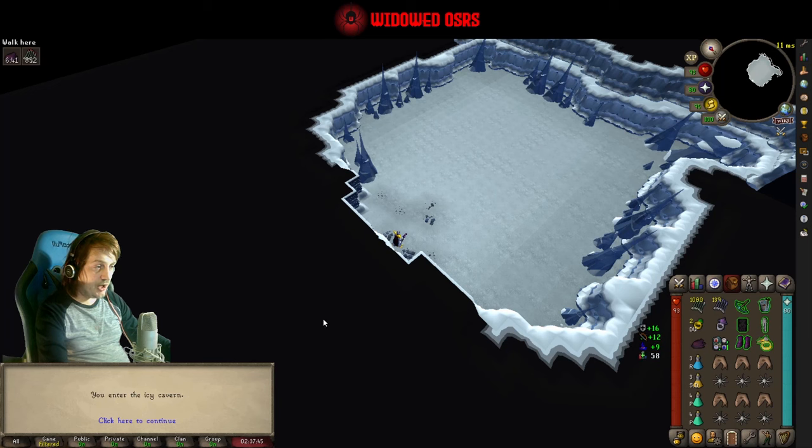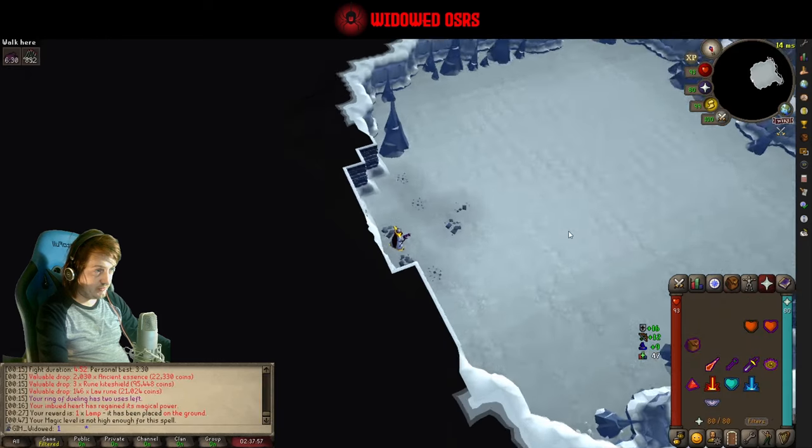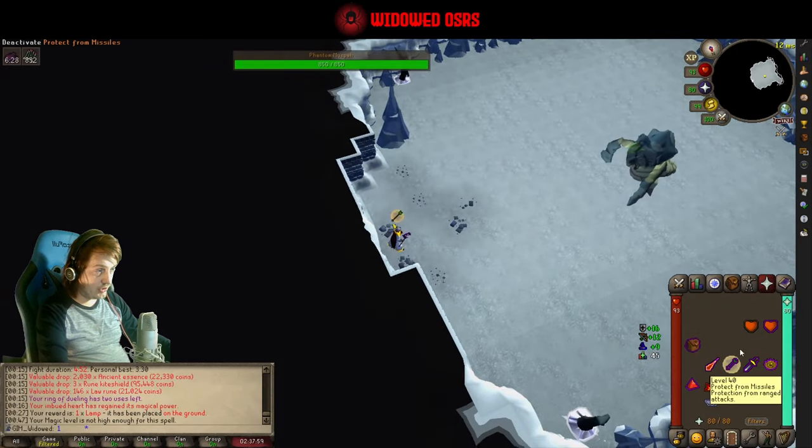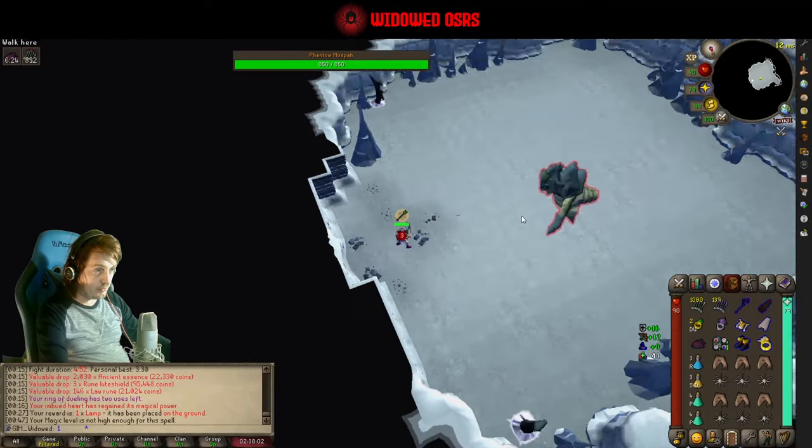If it's on melee we're hitting with mage. If it's on ranged we're hitting with range. So that is the basics of the fight. She's on ranged, so we're going to be on range too. We'll get that gear on and start attacking.